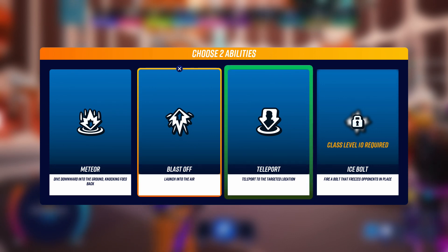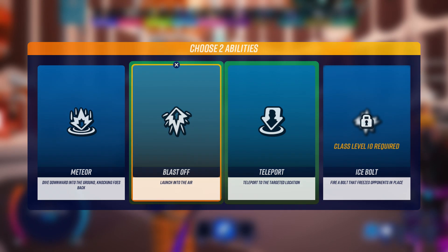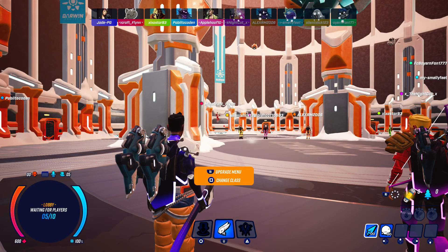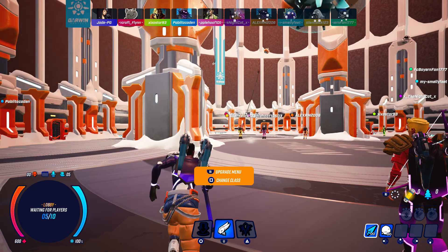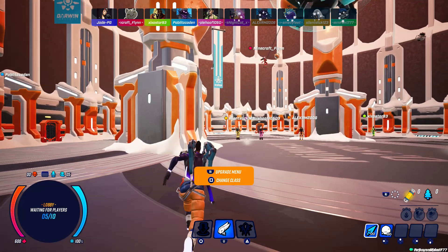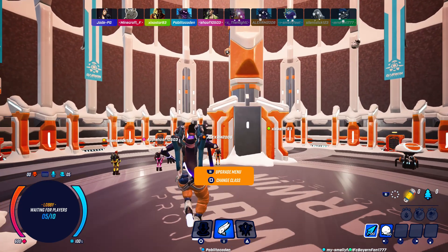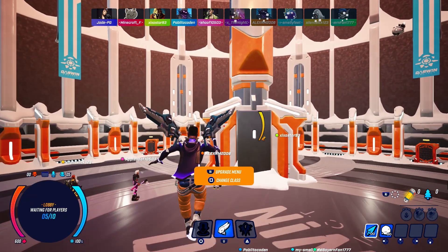Each class has their own individual abilities. You can change what class you want while you're waiting in the lobby, but be warned you can only do this for one class each time. So if you go try changing to the Jetpack class and then switch it to the next class, you won't be able to go back to the Jetpack. This seems like more of a glitch than an intended feature, so be warned — you will be stuck with whatever class that is.